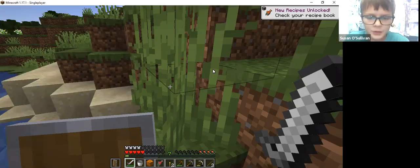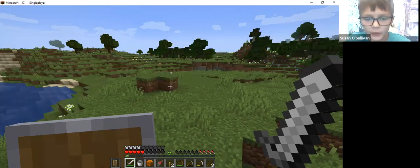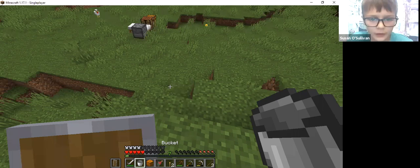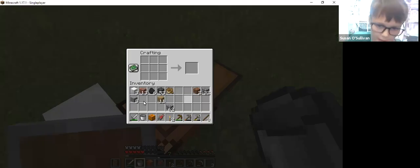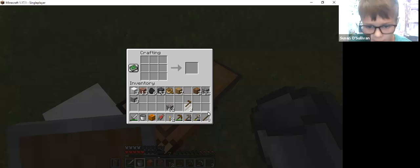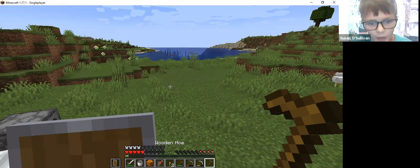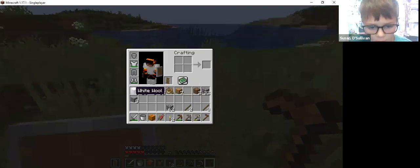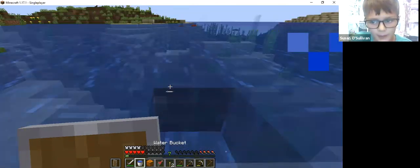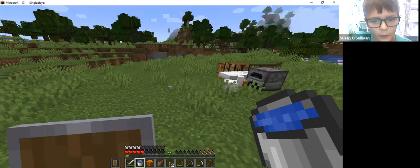So guys, maybe we should start making a farm so we don't have to kill animals all day, because that takes a long time. Let's just start making a farm. For that we're gonna be needing a hoe, which we need sticks for - you know how to make tools because you saw in the last two episodes. Let's make one hoe. We have our farm but to make it able to grow, we need water, and I think our farm will be in this area.